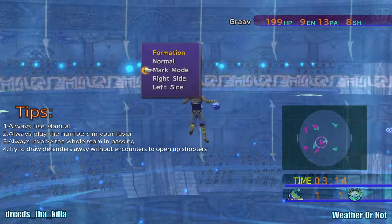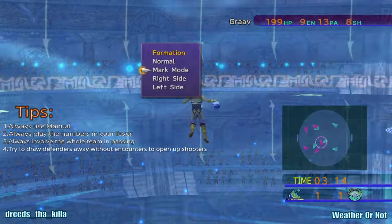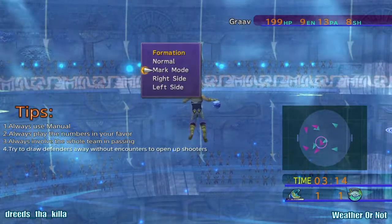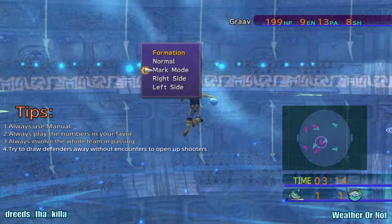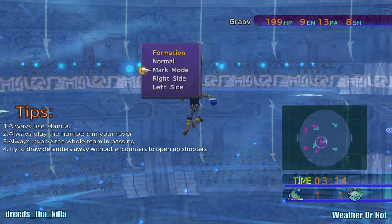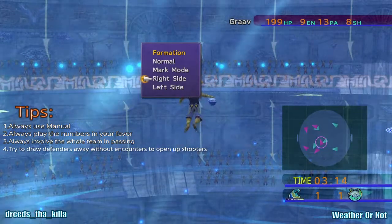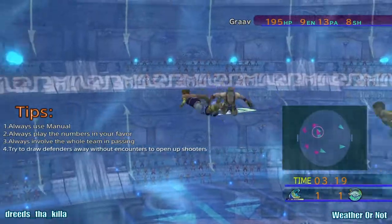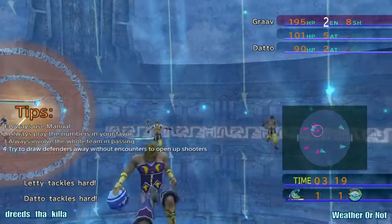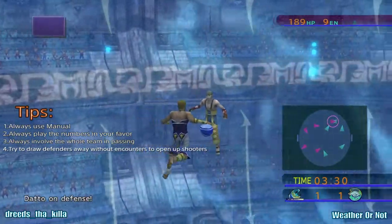Once you get comfortable and know Tidus can hit shots against guys, you're not going to want to shoot against the Al Bhed Psyches with anybody but Tidus. Unless you recruit good shooters, if you're using the original Zanarkand Abes roster, you're not going to be shooting with anybody against the Al Bhed Psyches but Tidus. Against any other team you can use Datto, and there are some teams where you can even use Letty to shoot — especially if you learn a shot that boosts his shot rating. That's pretty much the tips I can give you.